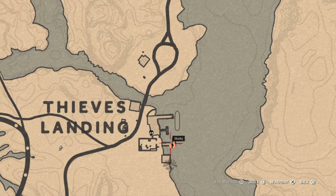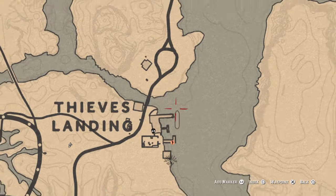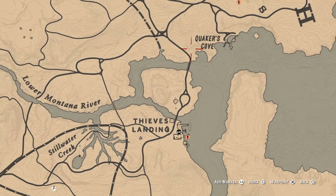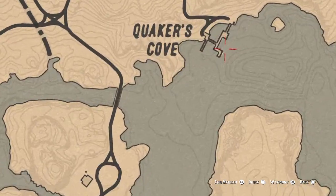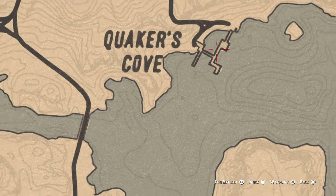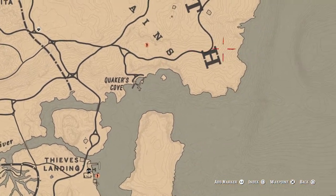Sometimes you can find pelicans on these docks here, down around the water, over in here. On the docks over here, quite often I'll find a couple. You've got to be careful how you shoot them when they're sitting on the post — they'll fall in the water and you can't get them.